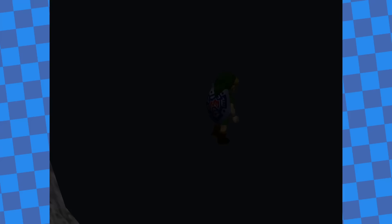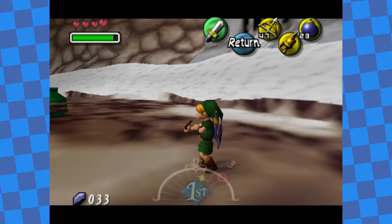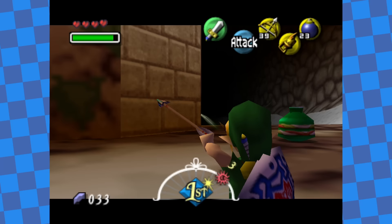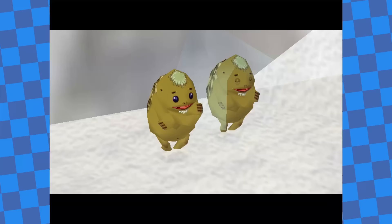Next up was the dungeon boss, Goht. You're supposed to use the Goron Mask to chase Goht around, slamming into him to deal damage — but that's actually not necessary at all, and the footage pretty much speaks for itself. I grabbed the heart container, the remains, and saved Snowhead from being snowy.